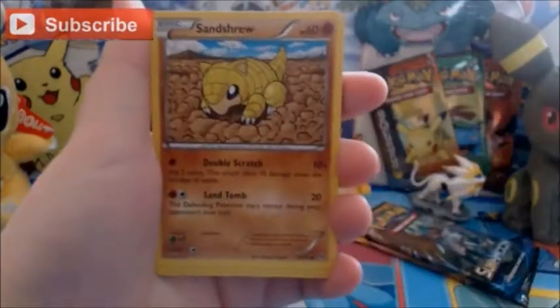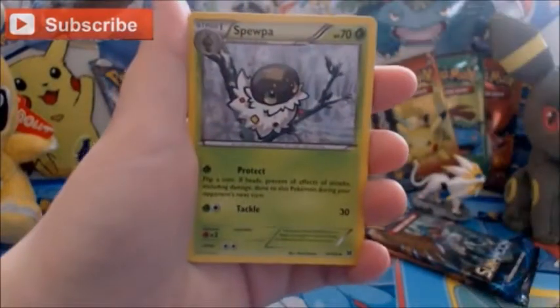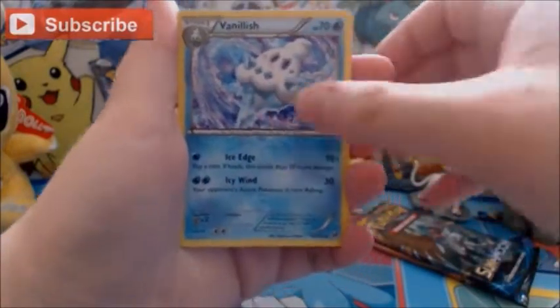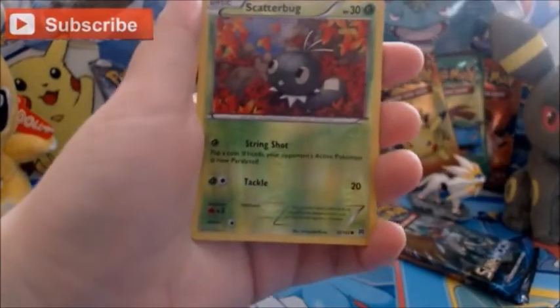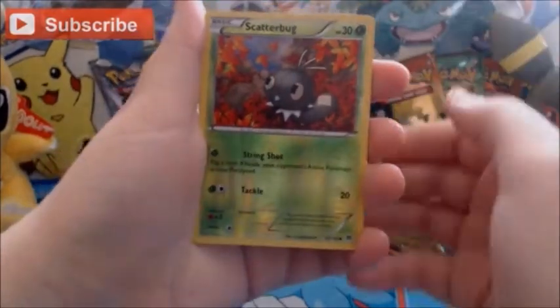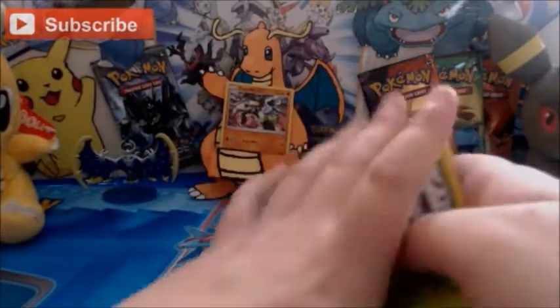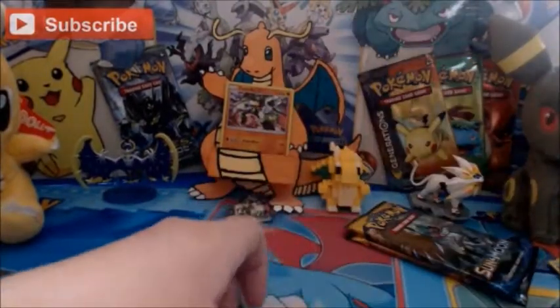Starting with Breakthrough: we have Amoonguss, Swinub, Paras, Pancham, Spewpa, Snorlax, Vanillish. The Reverse is a Scatterbug, which is just a common. And the Rare is a Parasect regular Rare. So, nothing great out of that pack.